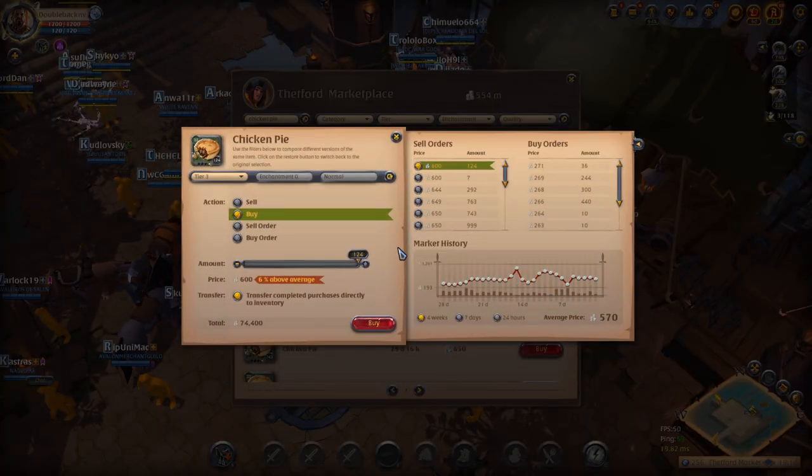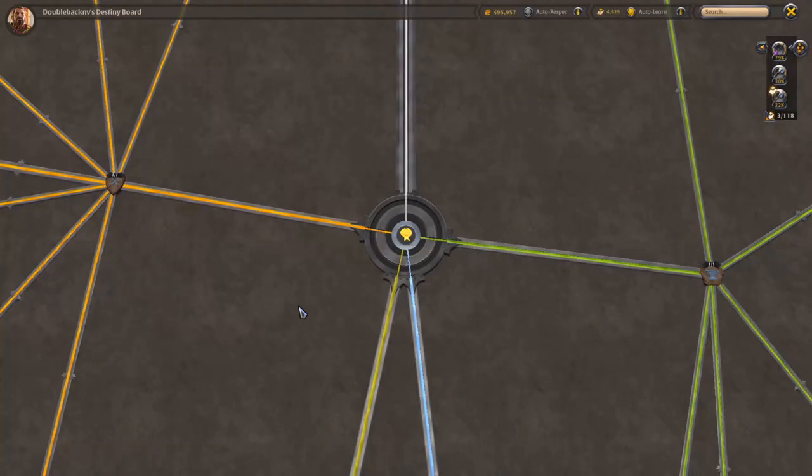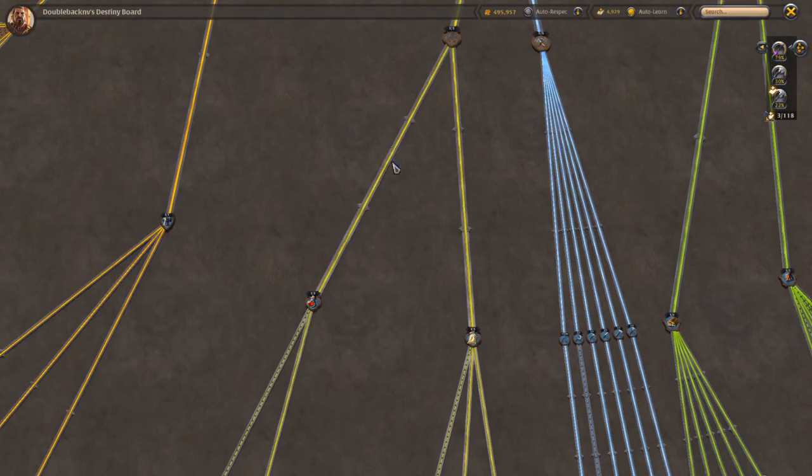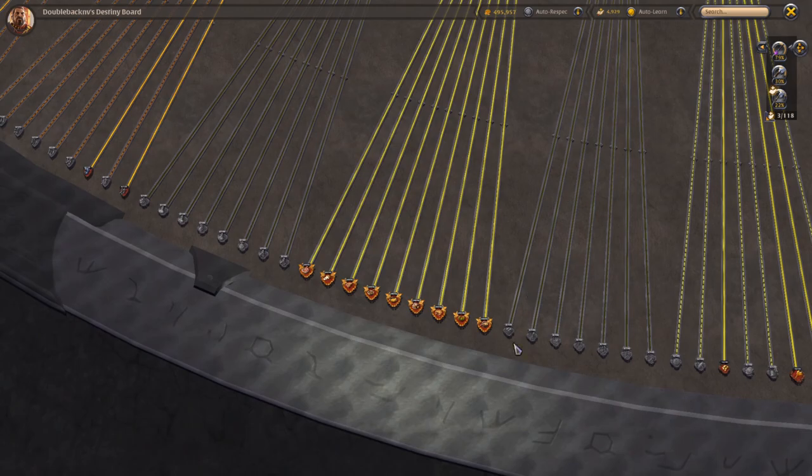If you're training up the account you can always make chicken food - these are used for plots and sell quite a bit. In Lymhurst these sell upwards of 30,000 per day. Same thing with chicken pies in Martlock - you can sell tens of thousands of these in Martlock a day. Just look into that and let me know how it goes with you guys maxing out your food alts.